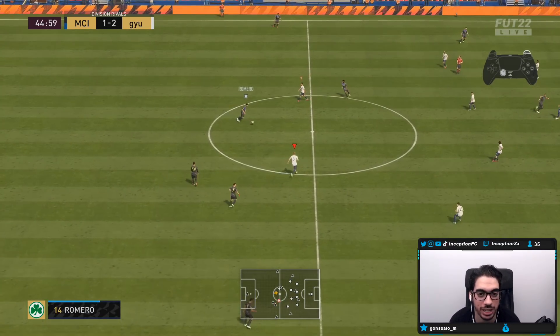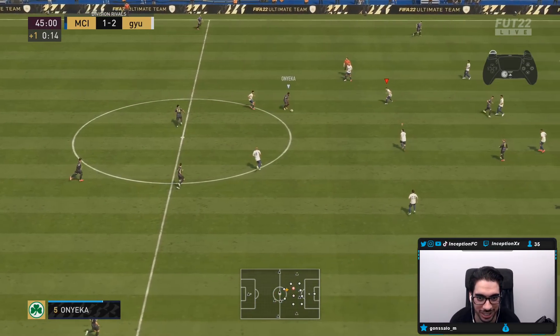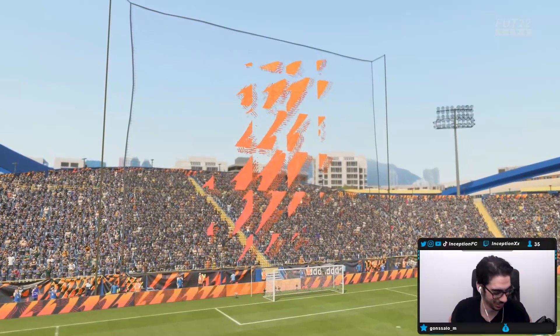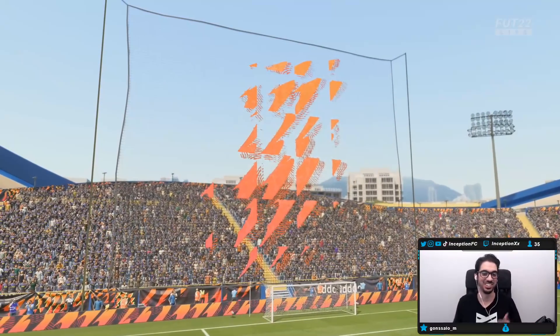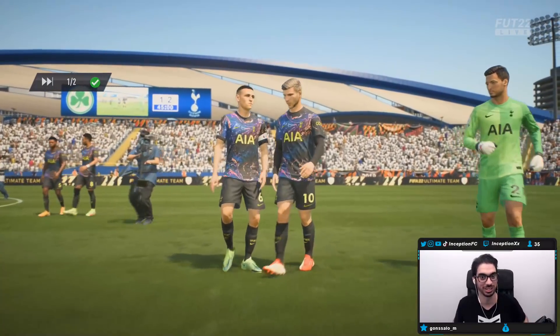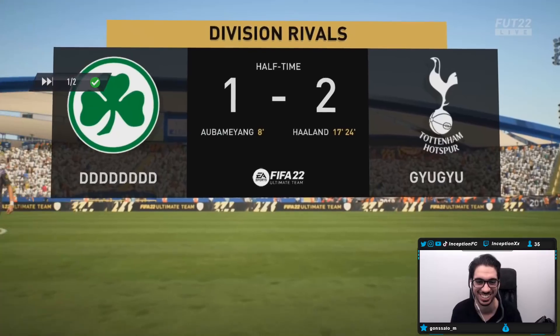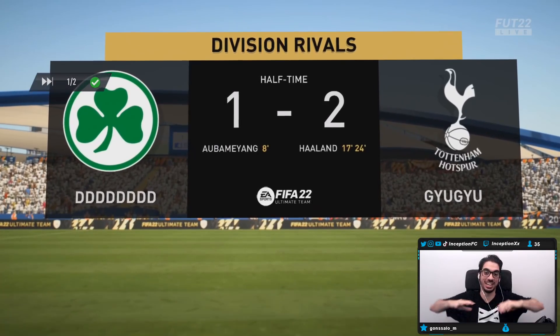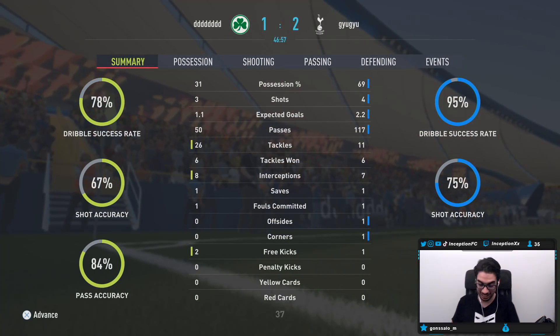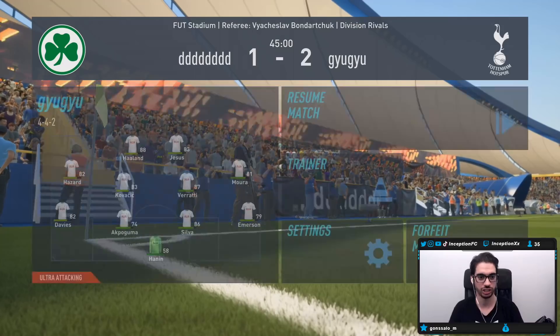I went to Division Rivals by accident on my friend's account, and I'm using players just for the sake of the review. I had to make some subs because it's Division Rivals. Haaland — you know what, they did a good job with this card. The physical strikers in this game, they're actually good guys. So if someone like Andre Sol gets a card in the future, he's going to be freaking dope.